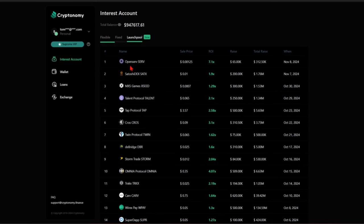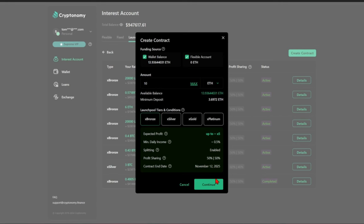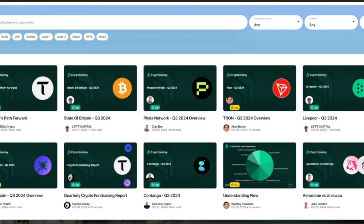This launch pool is blowing up. Open Serve just went 7X with significant yield. We have 1.9 on Satoshi DEX, 2.58 on Tap Protocol, 2.1 on Talent, and 3.1 on Cross. We're going 10 Ethereum into a bronze tier contract with an end date of November 12, 2025, expecting at least a 50% profit sharing return — the last one was 7X. If you haven't already, myself, Dean DCA, Lyft Capital, and Aaron Burke are all doing articles for this organization at cryptonomy.finance/research. Sign up for their Telegram — links are in the description. In the next two weeks, there'll be big updates from all of us regarding cryptonomy.finance.